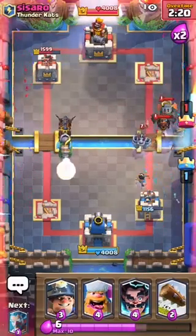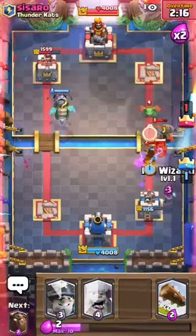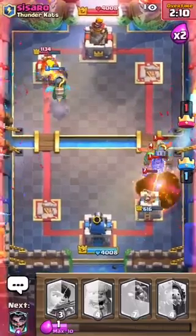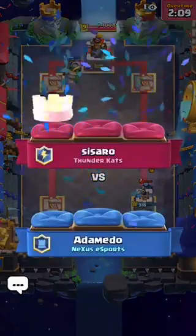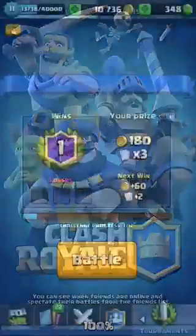Here we go guys, get our push off — he just used that over there so we should be able to get something done if we can stay alive this long. We'll log this Mini Pekka away — maybe — Mini Pekka was on a tower, that was real close. Good match there by Sorrow Thundercats — shout out to you.